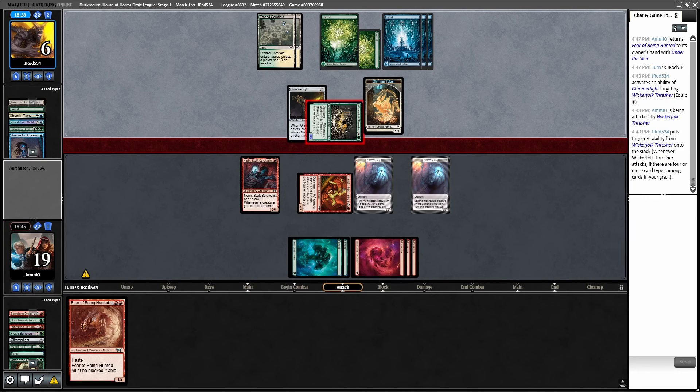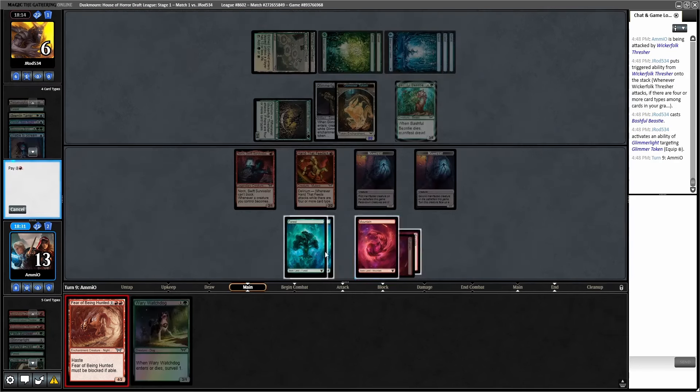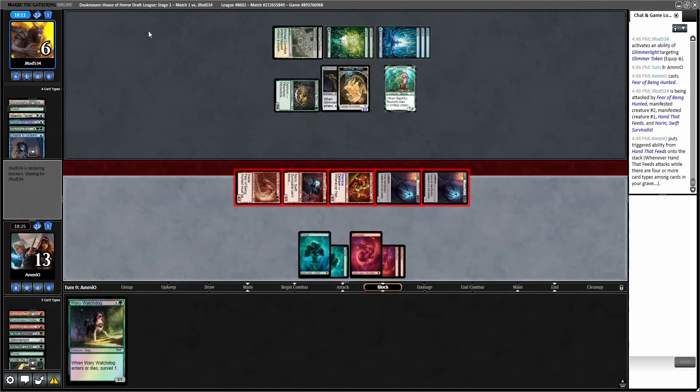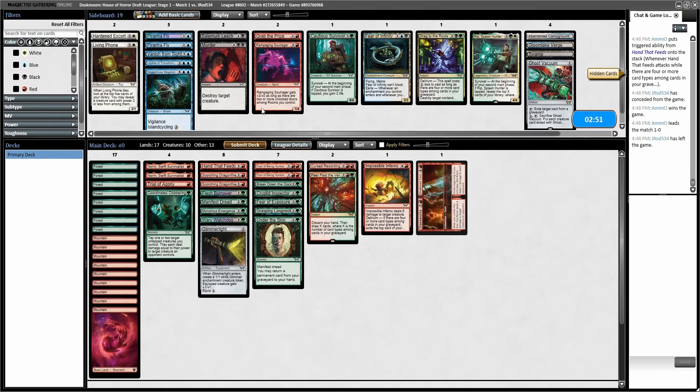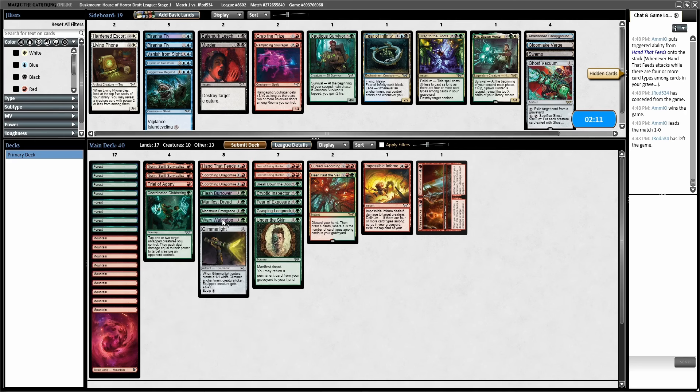They only have two creatures — they're dead. Fear, Combat, Attack with Everything. They've got two blocks and then they take lethal. Did I see anything that changes what I want to do? The Wicker Folk has Delirium triggers — I don't think just that alone is reason enough to bring in Ghost Vacuum. I want to see more Delirium stuff from them before I do that. Is there a card in my main deck so mediocre against them that I'd rather replace it with Ghost Vacuum? I don't think that's the case, although maybe you could make the case for the Watchdog since they have Glimmerlight and Gremlin Tamer making 1/1 tokens. Let's run it back.